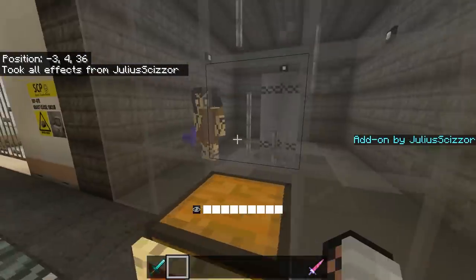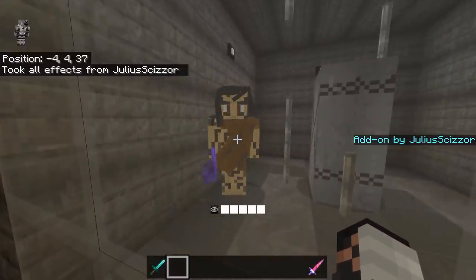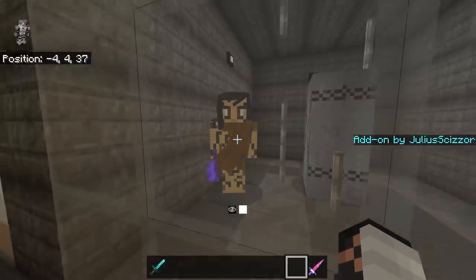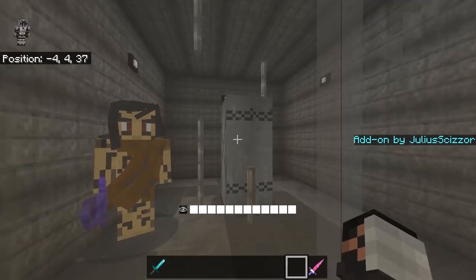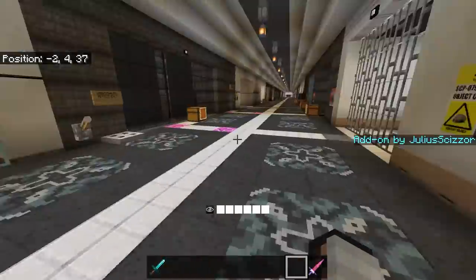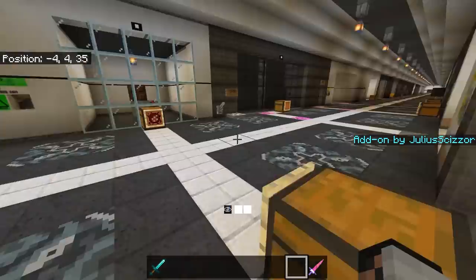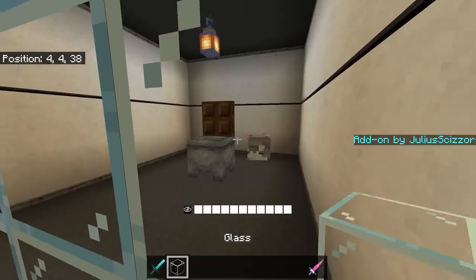Now SCP-076, the Able — he's nowhere near Bendy's model but he's still quite cool. If you kill him, after two minutes he turns back in an endless cycle. He also one-hits you, so good luck. And this is SCP-066-JS, the most fun SCP in the game.